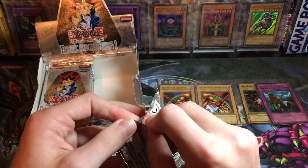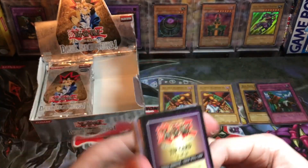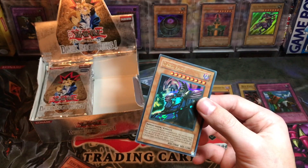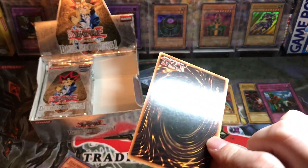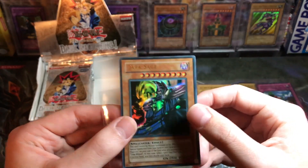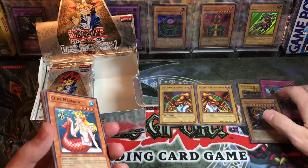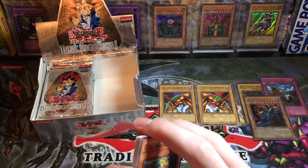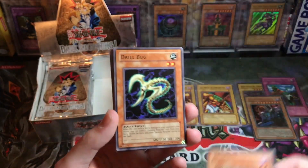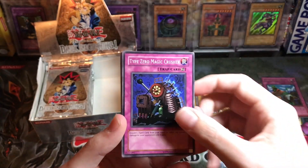Effect monster, equip spell card — oh, Dark Sage! Our other ultra rare. That's actually a sweet one. It's a little bit off-centered unfortunately, but this looks really nice. We got a Dark Sage — I do already have that but probably not this minty. This is the only set you can pull it from; the other place is a game promo. So that's pretty cool — Cure Mermaid, Drill Bug, back-to-back ultras, that was odd. Mystical Elf, Headless Knight, Mirror Wall, Fake Trap, Type Zero Magic Crusher, Insect Barrier, Reign of Mercy, and Chosen One.